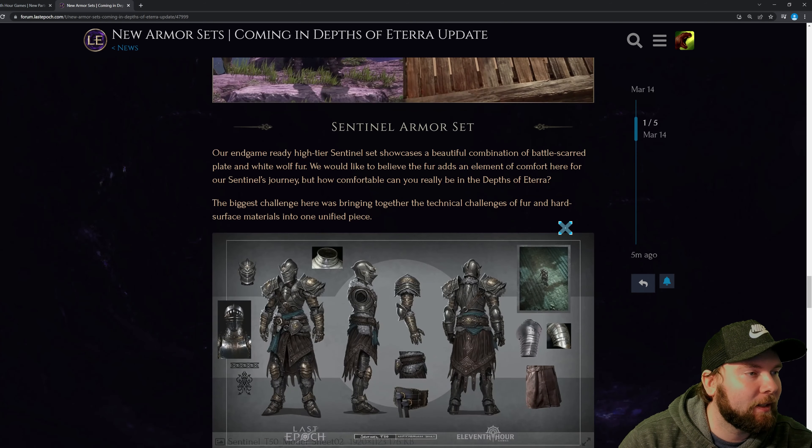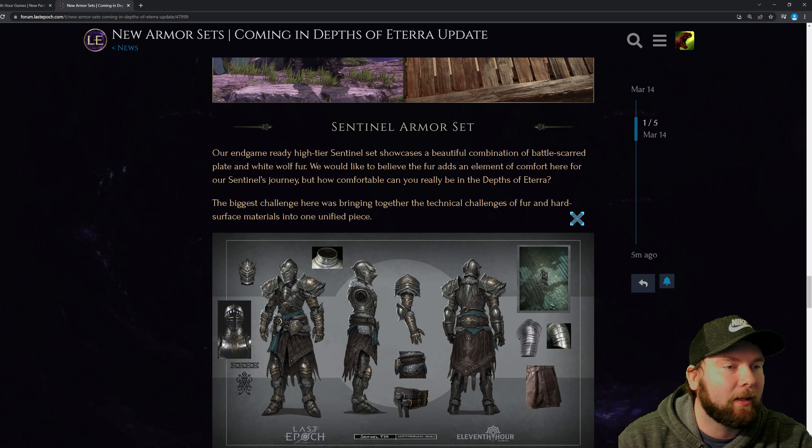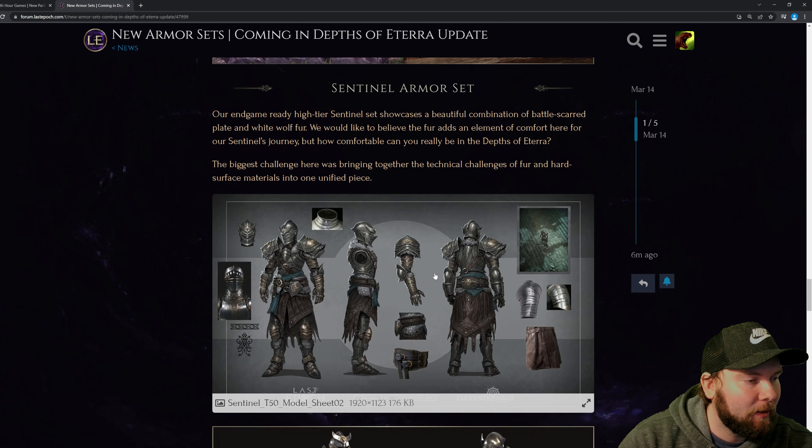For the Sentinel, the end-game ready high-tier Sentinel set showcases a beautiful combination of battle-scarred plate and white wolf fur. The fur adds an element of comfort for the Sentinel's journey, but how comfortable can you really be in the depths of Eterra? The biggest challenge was bringing together the technical challenge of fur and hard surface materials into one unified piece. As you can see, it looks like it's just barely cushioned around the areas where it would be touching your skin the most.